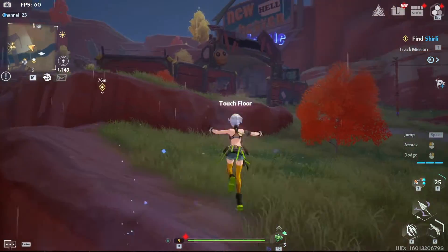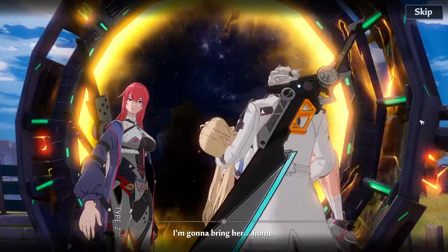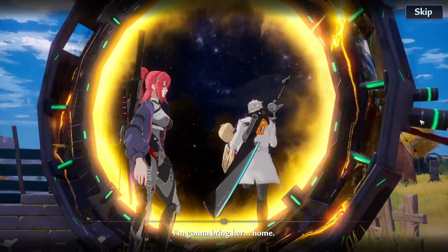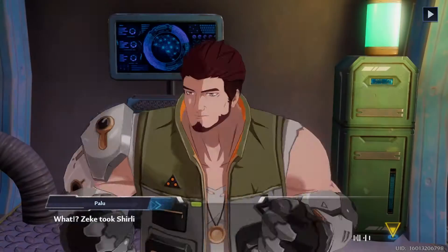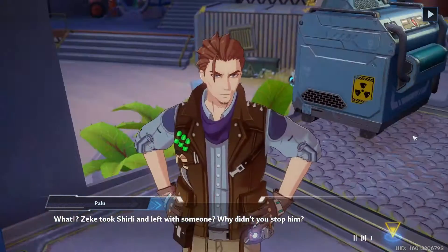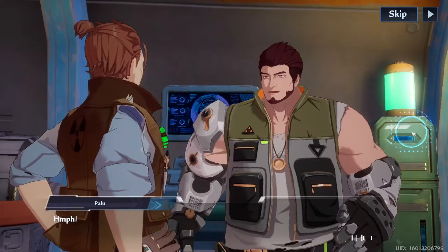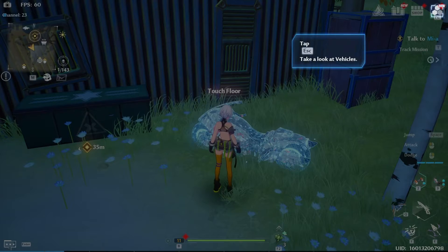From this point forward it's going to be more drama. You witness Zeke leaving the shelter along with Shirley and a very tall woman. You talk it over with Franz and Palu, and a few exchanges later it gets decided that you will go after Zeke. Franz will then give you a vehicle to help you on your travels.